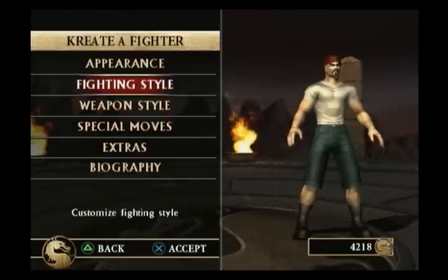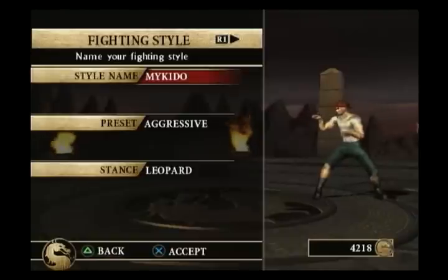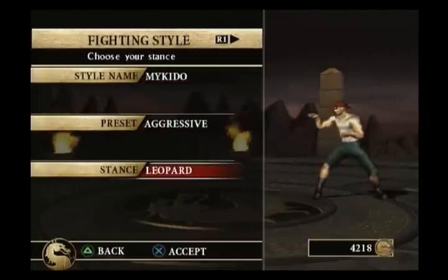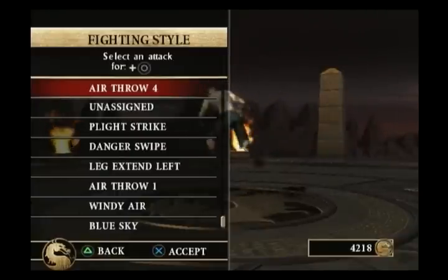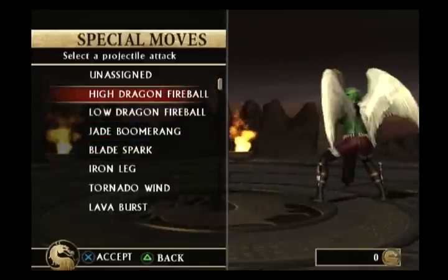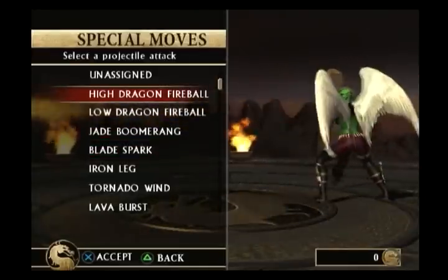After you define the look of a character, you can go in and name the two fighting styles, and you can assign different attacks. And one of the really exciting things is, besides just punches and kicks, you can actually create your own combos — a string of three or four attacks — and put those right in the game.